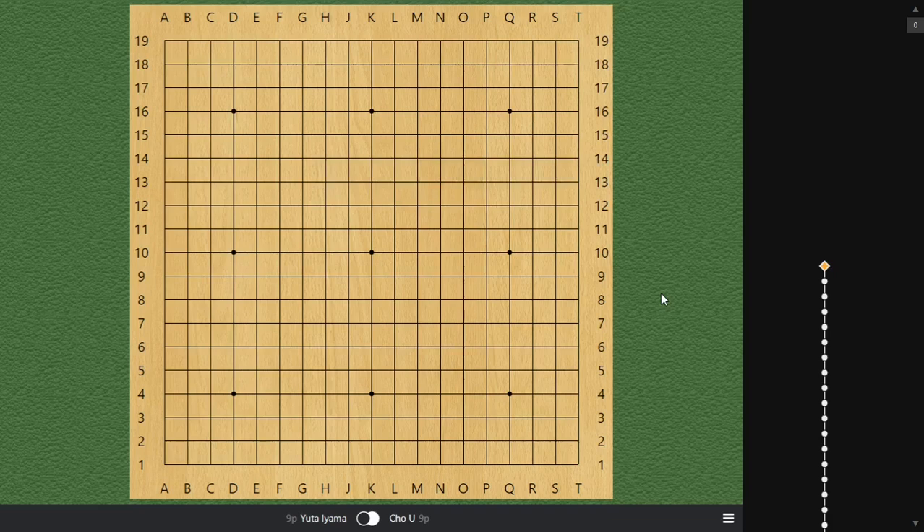Hello everyone, welcome back to another Go opening video. Today I would like to present a very good game between Yutayama and Chouyu. Both are 9P professional players from Japan. We'll cover their opening, with Yutayama playing as black and Chouyu playing as white.